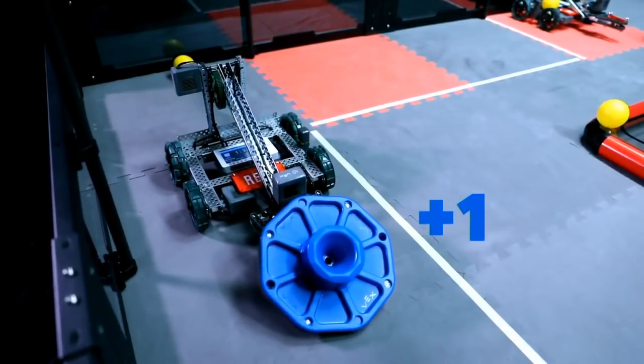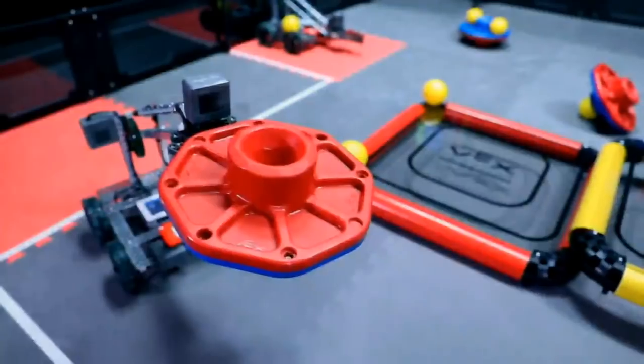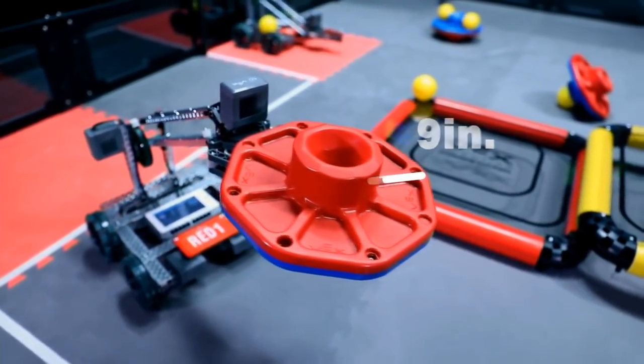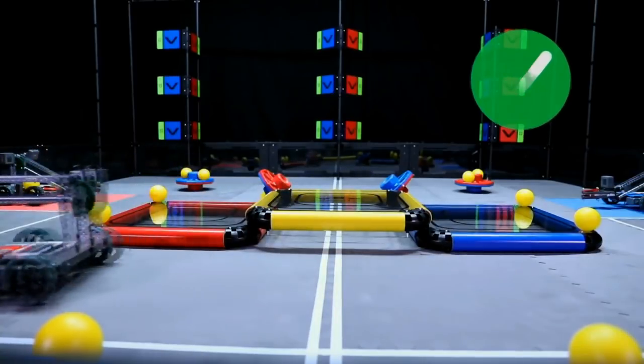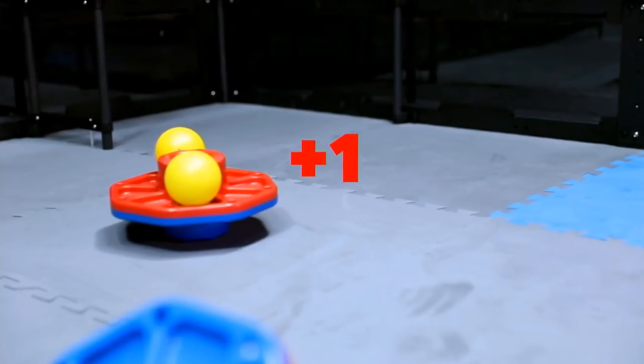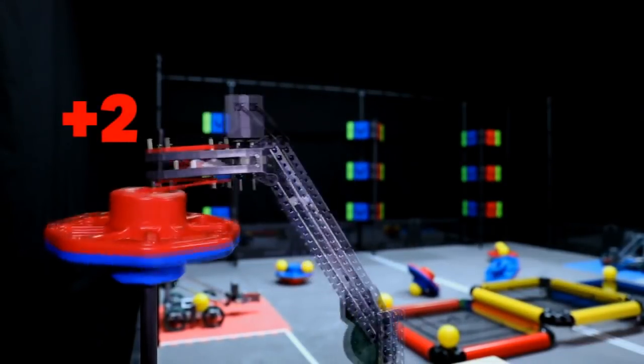Caps are scored for the alliance whose color is facing up at the end of the match. Caps scored on the foam tiles are worth one point each. Caps scored on posts are worth two points each.